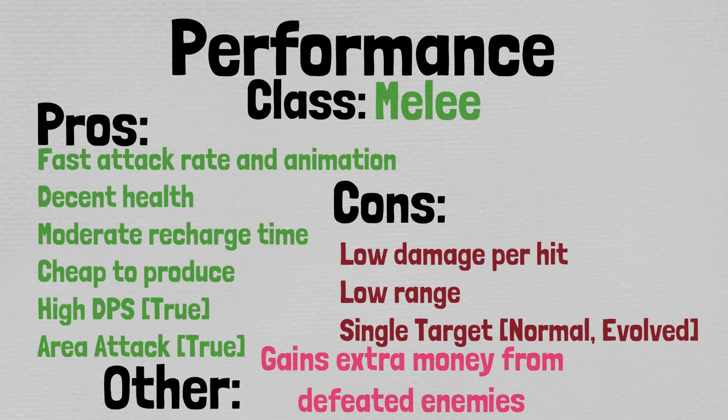Under other considerations, this is one of the cats that actually gains double money when defeating an enemy. Granted, they have to be the one to defeat the enemy, and that's usually where the complications with this particular trait start. However, this is one of the few traits that can't be disabled with curse, so that's kind of interesting.